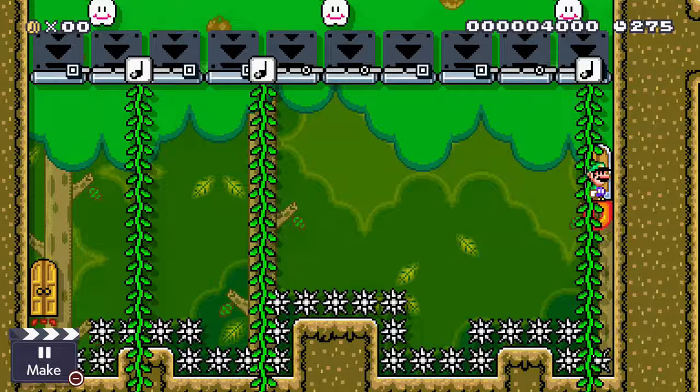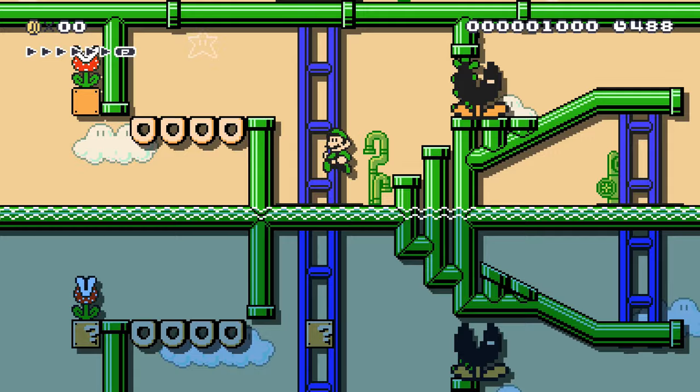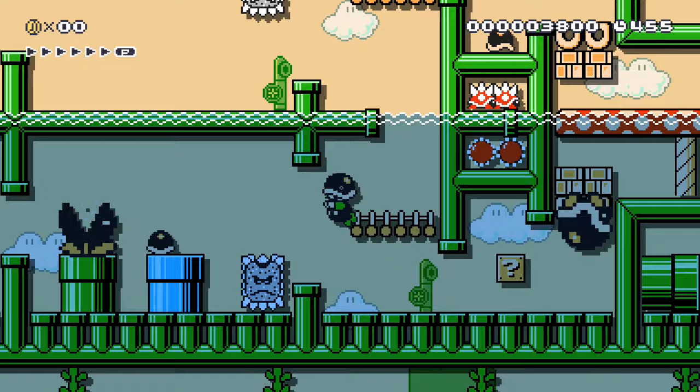Luigi walks along the river and notices something strange about the water — the reflection doesn't quite match what he sees around him. By using these anomalies, he's able to find secrets that no one else can see. He can find hidden blocks with power-ups, or items to help him progress, pathways through the water to different parts of the course, or even see what enemies are going to pop up before they do.